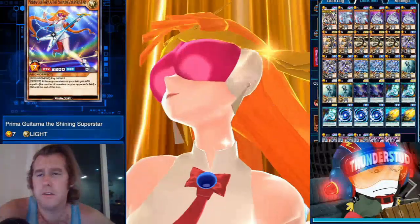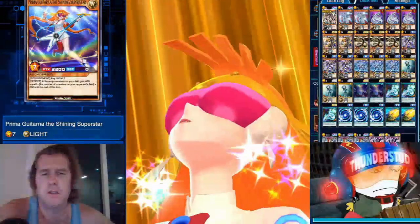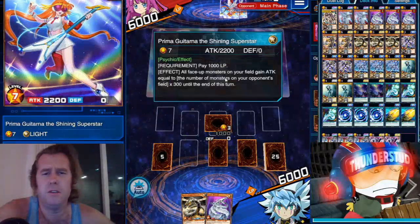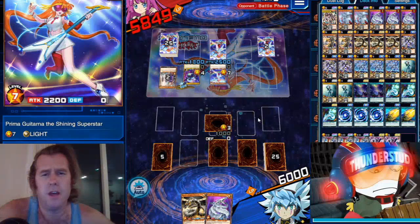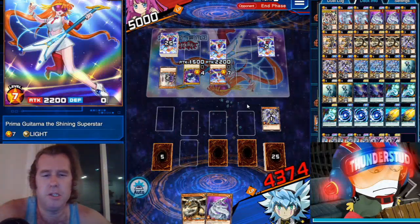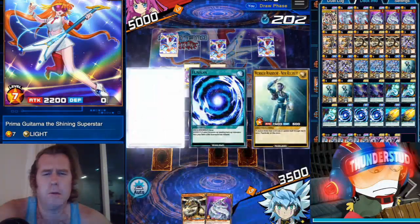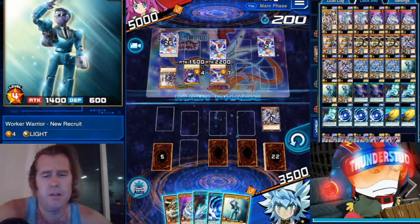He's getting a cutscene — it's a Prima Guitarist, interesting. There she is, 2200, gains attack to 2500. Took a tiny bit of damage though, we'll take a lot of damage. Bada bing — we got the fusion, we got a lot actually. It's a pretty good hand now.